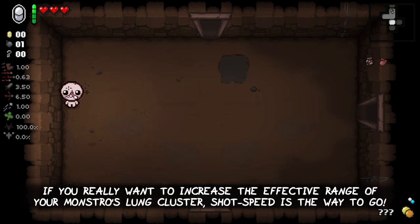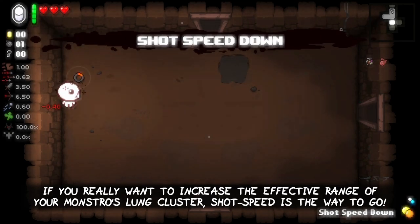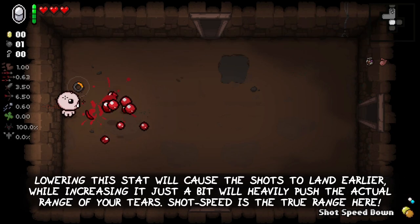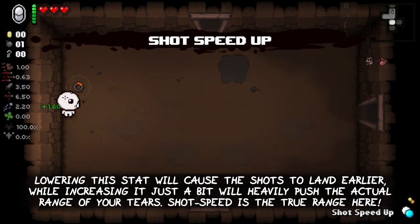If you really want to increase the effective range of your Monstro's Lung cluster, Shot Speed is the way to go. Lowering the stat will cause the shots to land earlier, while increasing it just by a bit will heavily push the actual range of your tears. Shot Speed is the true range up here.